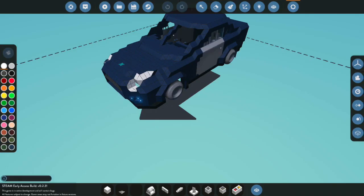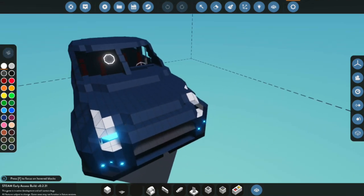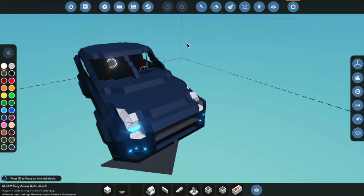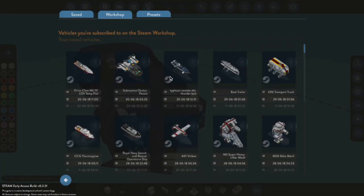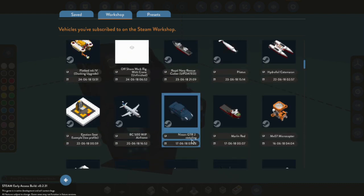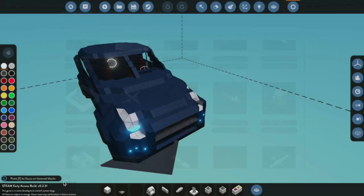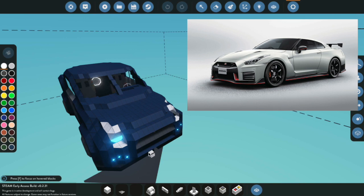Today we're going to be looking at a car vehicle. Now I don't think I've ever looked at a car in this game before. This is the car we are going to be looking at — the Nissan GT-R. If I go to the workshop thing, the reason I'm not going to click the workshop one is because I thought I could add the Nissan GT-R restyling. I'll just put a real one in the corner here so you can see the difference.